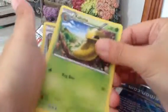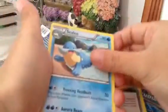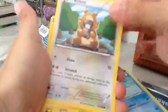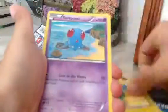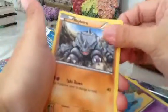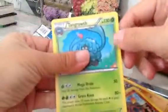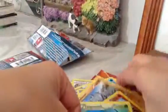Okay, we got a Kecleon, Escape Rope, Cilio, Bidoof, Chingling, Electric, Kangaskhan, Raichu, Magby, Radicate, and Tangrowth. So no full arts or EX in that one either.